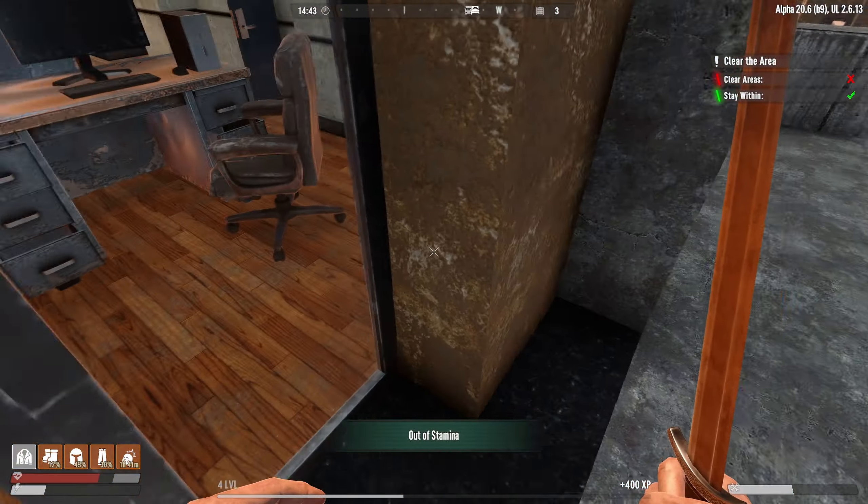Oh, do we have friends out here? That's a whole horde that just went wandering by. We're just going to hide up here — you guys just go right on by. There's no way that I want to try to fight those with this base in its current situation, because they will be rampant all through here.